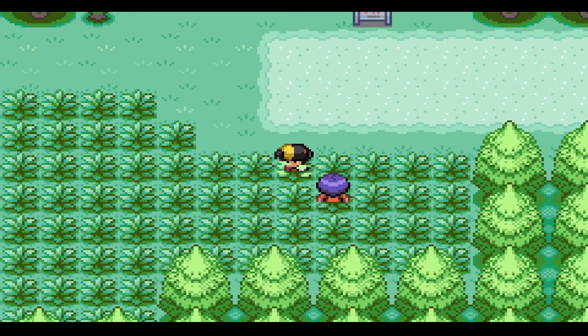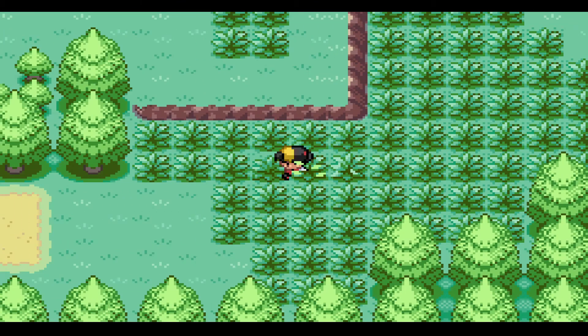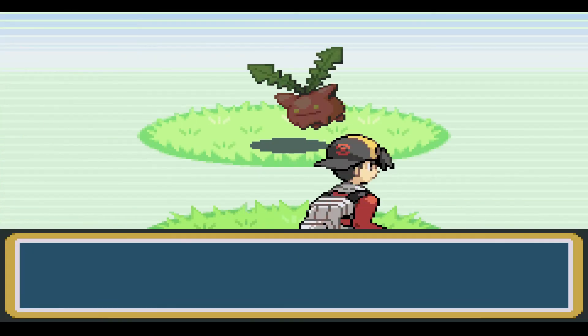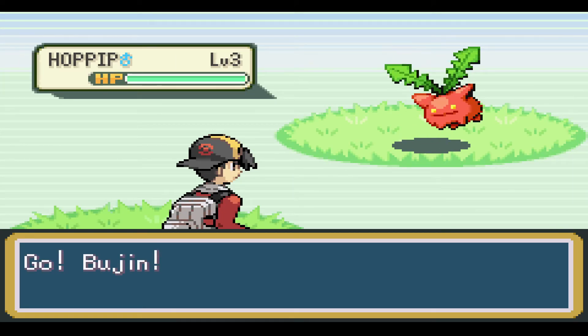What's this idiot? So we're done with that guy. What's our first encounter going to be? Let's see. It's a Hoppip. You know, actually I will take that. Getting a good grass Pokemon early on is not bad.